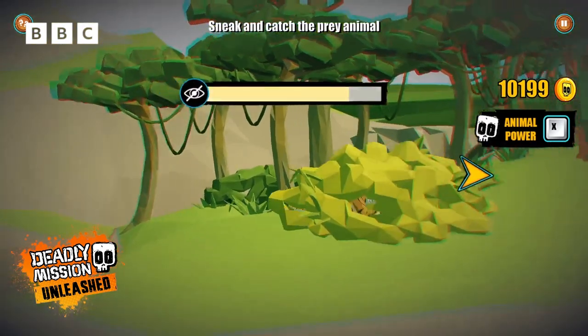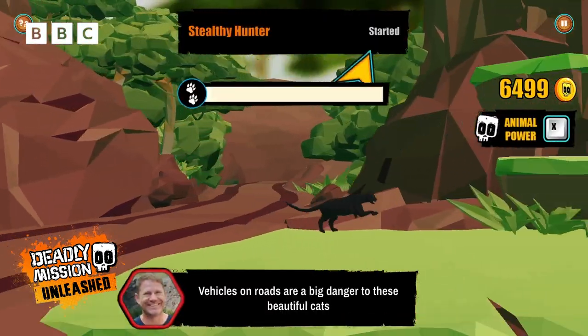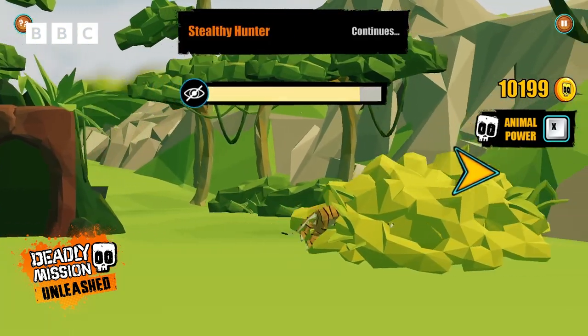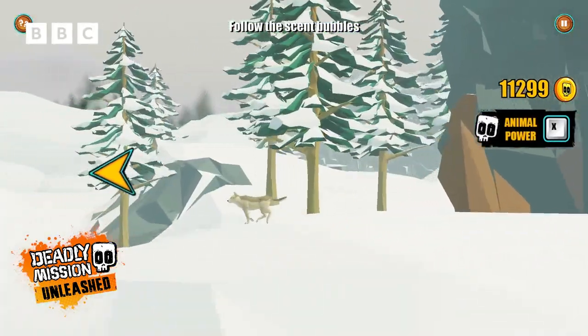Make your way through jungles, seas and forests using your chosen predator's super senses to track, hunt, navigate and evade. Explore spectacular locations like the equatorial jungle or the tundra forest.